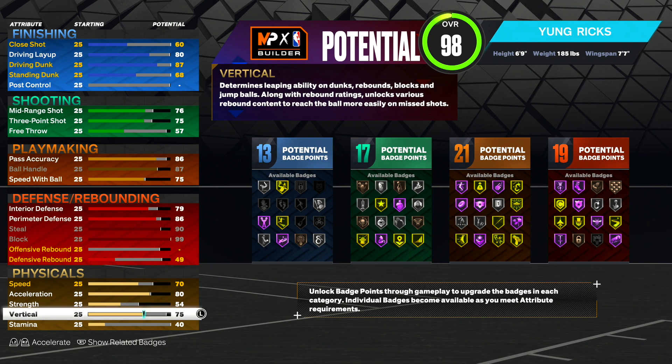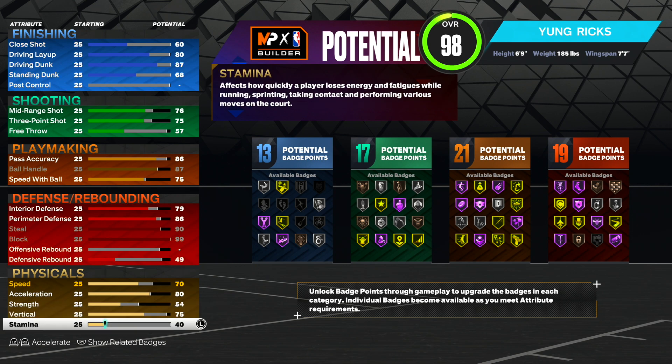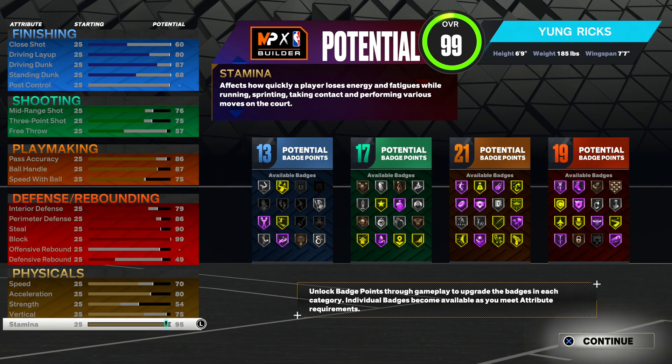Make your vertical a 75. Even on current gen, a low vertical can affect your dunks, so just have a 75 vertical. On next gen, you need a 75 vertical to get pro contact dunks and the other good dunk packages. Last but not least, stamina — max it out to 95. If you guys do have gym rat, that would be 99 stamina. And as you guys can see, this build is a 99: 13 finishing, 17 shooting, 21 playmaking, and 19 defensive. On current gen you get a plus eight to your badges; on next gen you get plus four, and I would put that into finishing so you can get limitless takeoff, slithery, and posterizer.